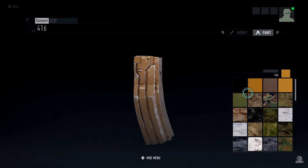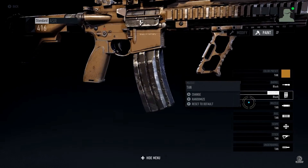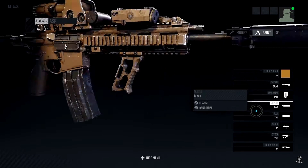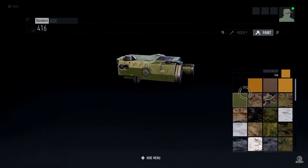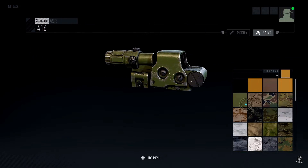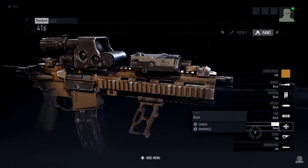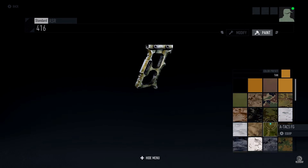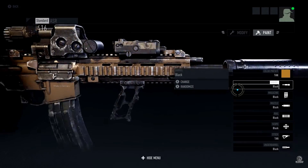You'll be able to fully customize the color of your weapon, all the way down to coloring each attachment with its own camo pattern and color. One community-requested feature was canted sights — a sight on the side of the weapon that lets you lean the rifle for a different view. However, the devs said they have no plans to add this currently, though they'll keep an eye on player interest.